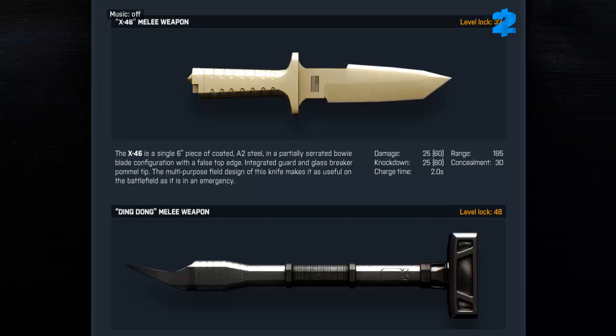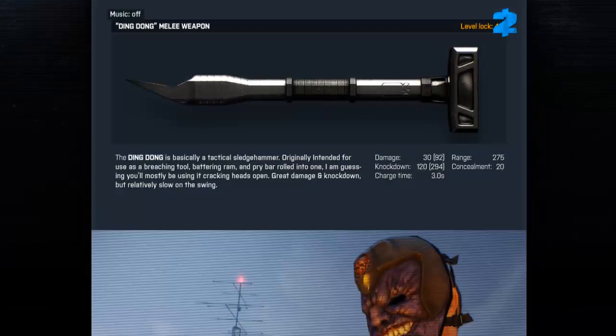The multi-purpose field design of the X-46 knife makes it useful on the battlefield as it is in an emergency. Finally, we have the Ding Dong, unlocked at level 48 — one of the harder melee weapons to unlock in the game. The Ding Dong is basically a tactical sledgehammer, originally intended for use as a breaching tool, battering ram, and pry bar rolled into one. Great damage and knockdown, but relatively slow on the swing.